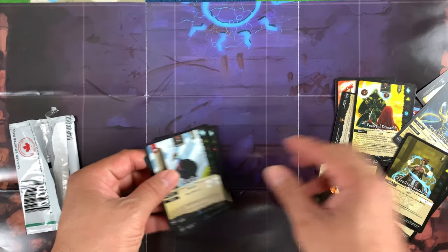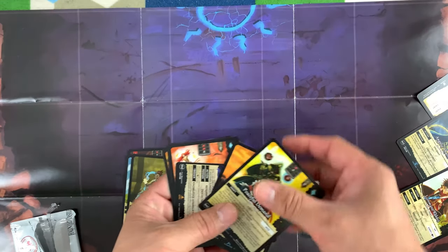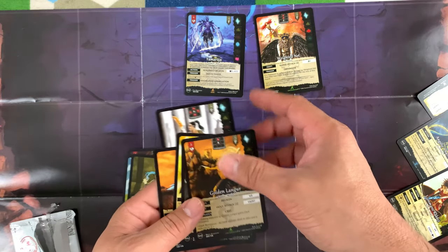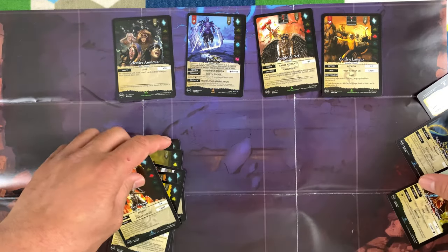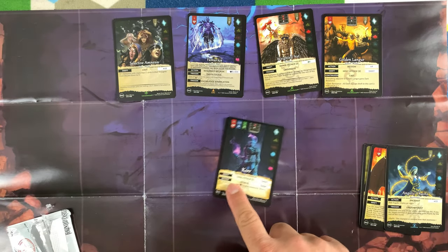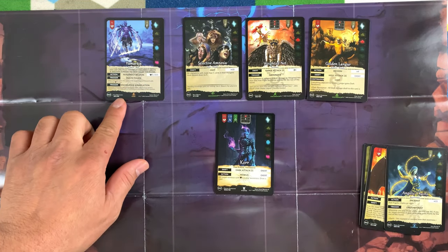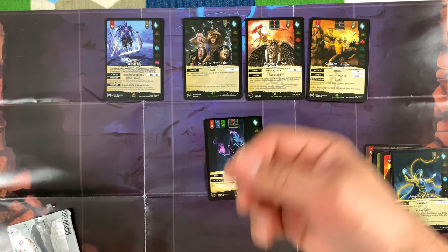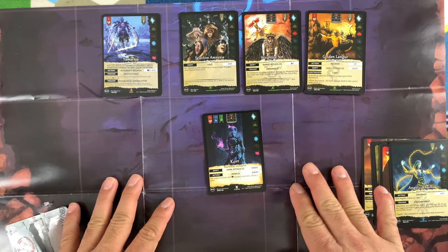Sorry about the messy playmat — I need a proper non-slip one! Let's review what we pulled: we have a rare card, two to three uncommons, and the rest are commons. We also pulled a hero card in there! So we got a hero, three uncommons, and a rare — not bad at all! Thank you very much for watching. If you have questions about Champions, put a comment down below and we'll answer them. See you in the next video, bye bye!